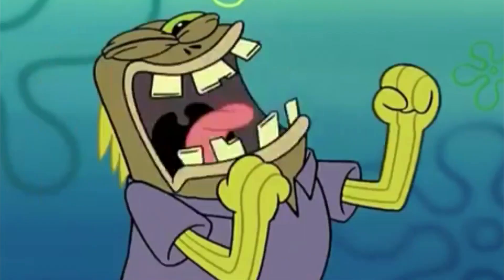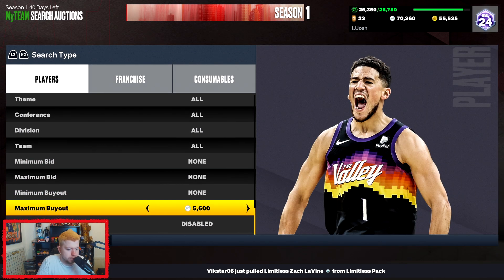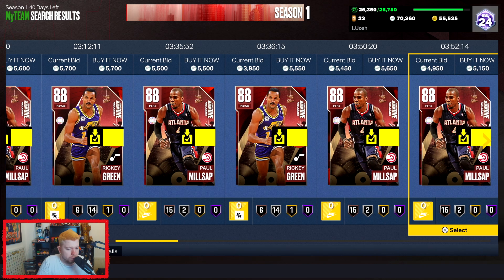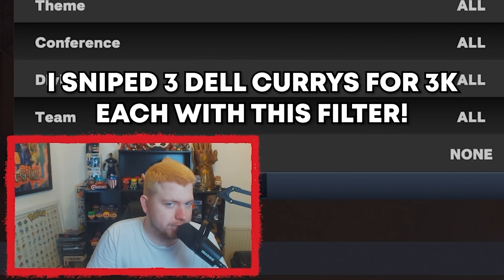All right, now on to the actual filters. Finally! First one I recommend is the Ruby filter. It's just really solid — some Rubies are about 5 to 5.5k. If you do manage to snipe a Dino, Dino is probably the most expensive Ruby in Series 1 Volume 1. But yeah, the Ruby filter is an absolutely solid filter — it's where I got all my Del Curry snipes.